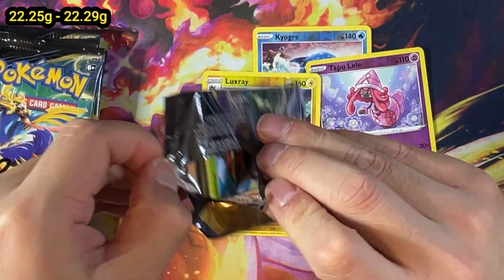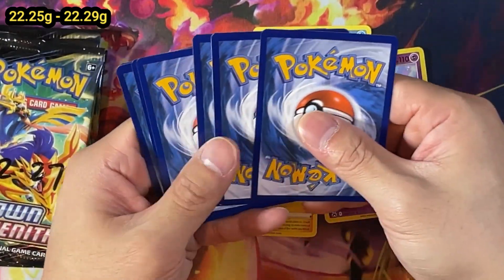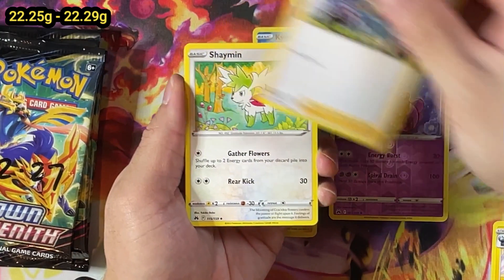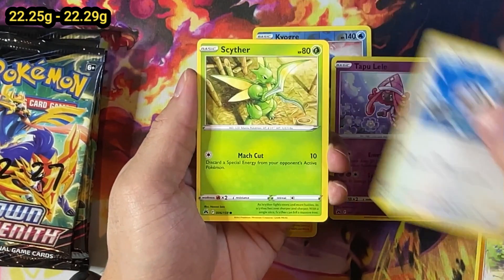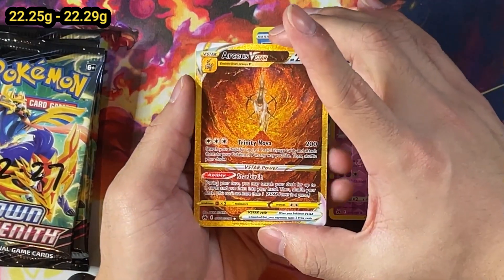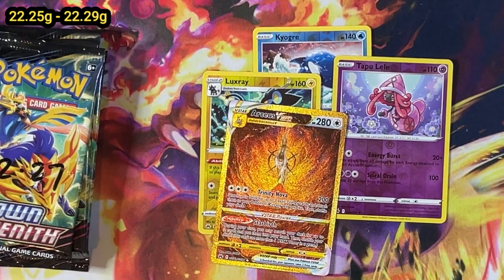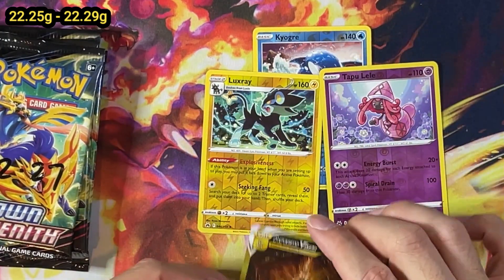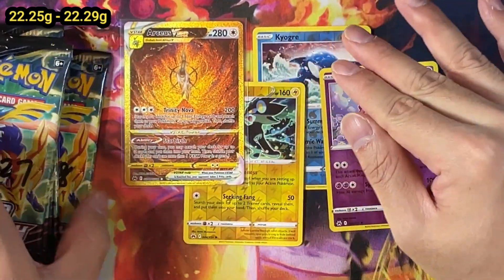Continuing on - Ralts, Starly, and a Skyfury. Oh! A gold card - the Arceus V-Star! Wow, okay. You be the judge in the comment section below - this is one of the lightest packs, and we pulled a gold card, the gold Arceus V-Star. Continuing on, because the majority of the cards fall in this particular weight section. Very, very nice actually getting the Arceus V-Star. The centering looks not too bad, but then the top and the bottom - eh, oh well. I guess it's going into the collection.